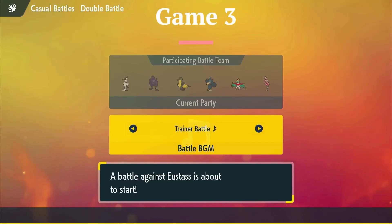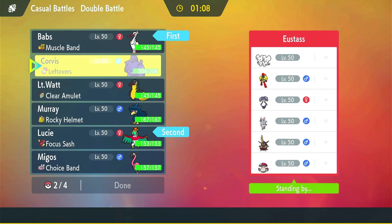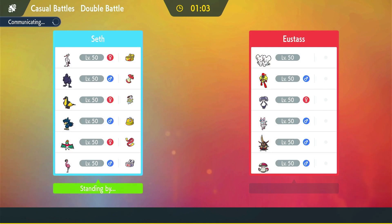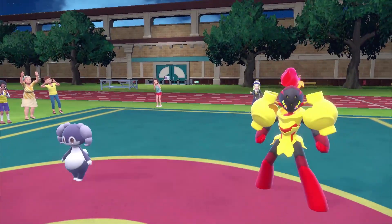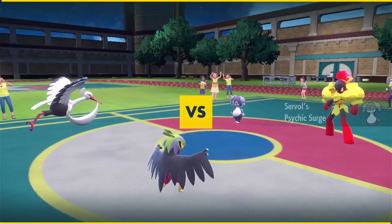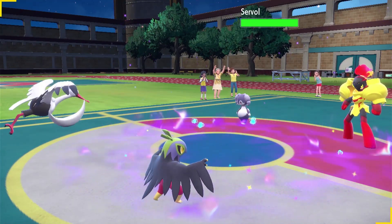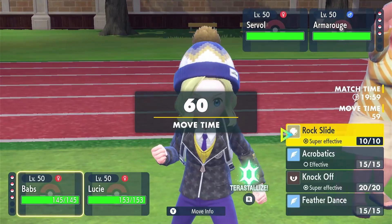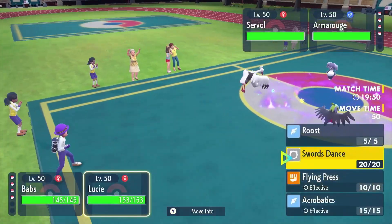Moving into game three now, coming up against a completely different team. This is a popular one I've been seeing lately — tends to be Indeedee and Armarouge to get the Psychic Terrain up. Looking at the other four Pokémon he's running — Maushold, Sylveon, a King's Gambit, and Amoonguss — a very decent team capable of putting out a lot. Psychic Surge is out which is going to block priority attacks, though I don't believe I'm running any Pokémon with priority attacks.